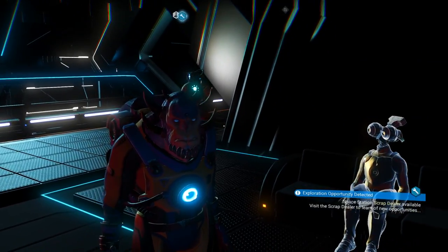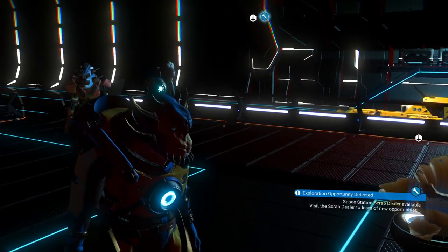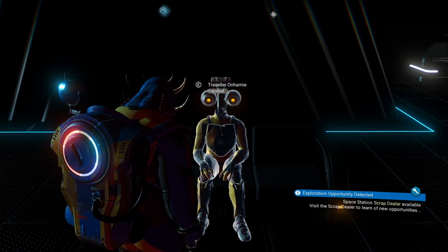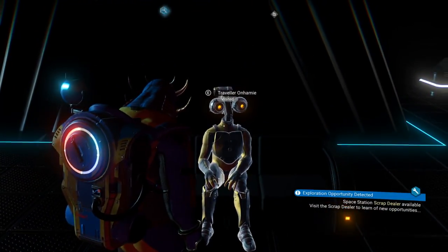Once you start exploring the universe, you are going to run into what is known as the Traveler. What's really awesome about them is if you hook them up with 100 nanites, they will give you a grave location and you will get yourself a portal glyph. Once you have all 16 portal glyphs, you can pretty much go anywhere in the galaxy. So always keep your eyes peeled for the Travelers.